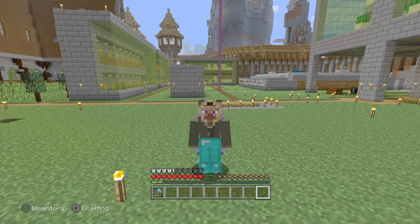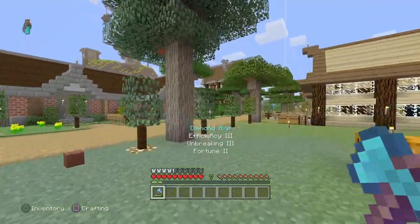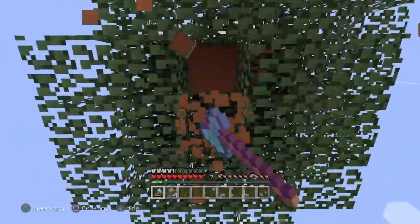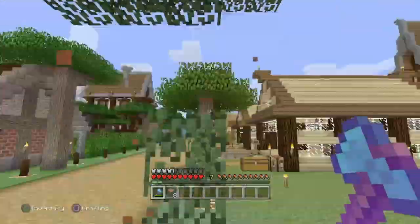Today we're going to be going after the achievement 'It's a Sign.' This one is incredibly easy and incredibly straightforward to get. I've already made a mistake in the first 30 seconds of the video — how terrible. But yeah, this one is incredibly easy and simple to get. All you've got to do is make a sign.